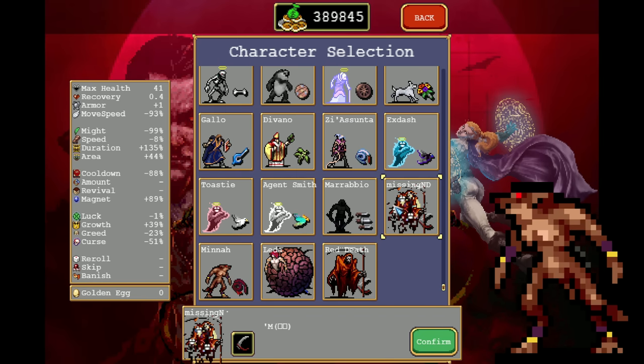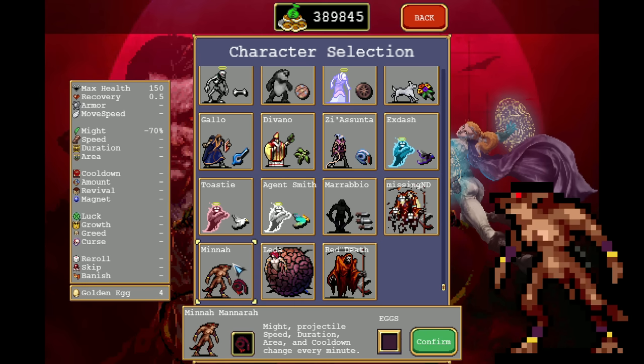I will skip Missingno for now, because this one is not a secret character but a hidden character, and we will go to Minna.